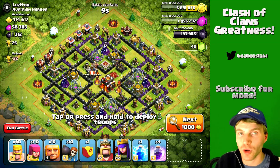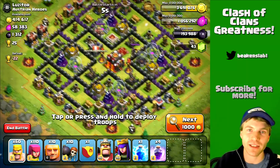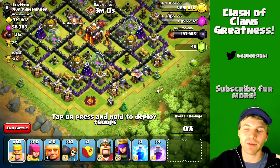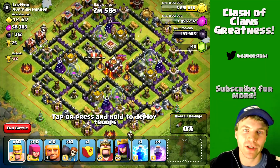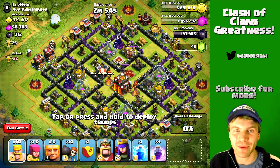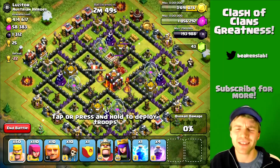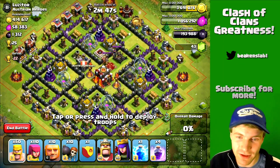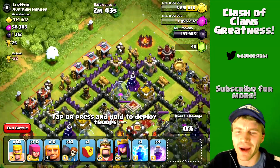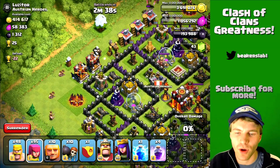I honestly want to lose trophies right now because I'm a little sick of high Masters league and Champions league — I just can't find loot. It's unbelievable to me that people in Champion protect their resources, but they do. I protect my resources in Champion sometimes too — I mean, sometimes I leave my dark elixir and gold outside — so I don't get why everyone else has to protect it so much.